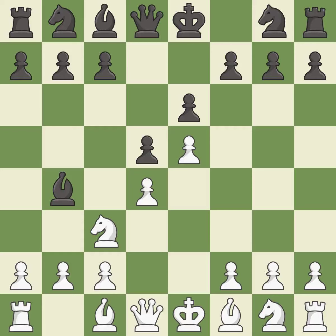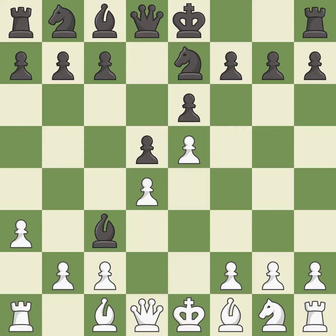e5 closes the center and attacks the important d6 and f6 squares. Ne7 develops the knight and prepares castling. a3 forces the bishop to decide: exchange or retreat.